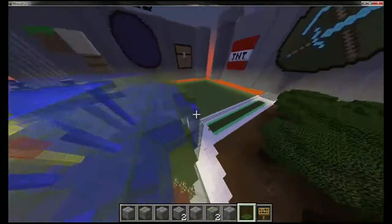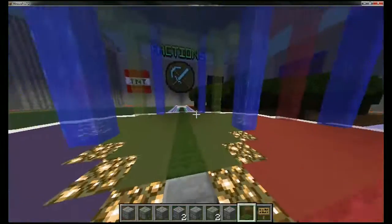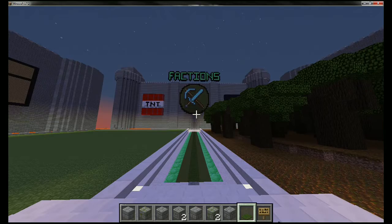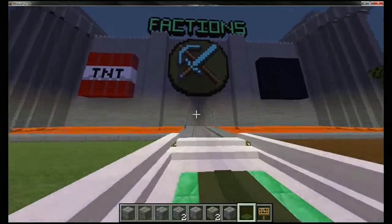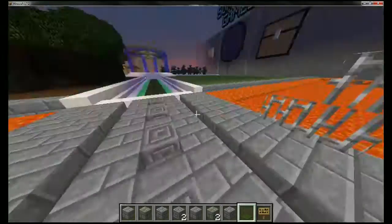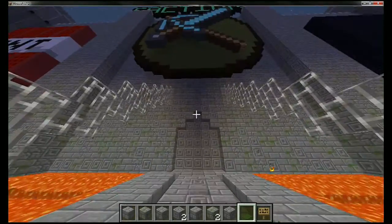If you run from spawn to factions, you can run up to here and then step on this pad which will launch you 50 blocks, or you can simply run along the ice, which will be fast since it's ice. If you want to run a little slower for whatever reason, run on the side. The pad back there will launch you to about right before the portal.